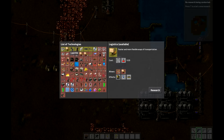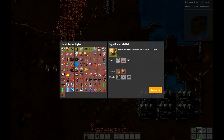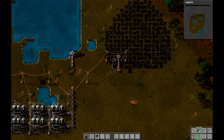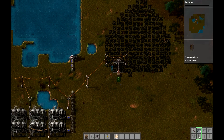The first thing we're going to get is logistics. This will unlock the underground belts, the fast inserters, and the splitters. We're going to need these to get the automation going. I've also built some transport belts and I'll set them up so you can see how they work.